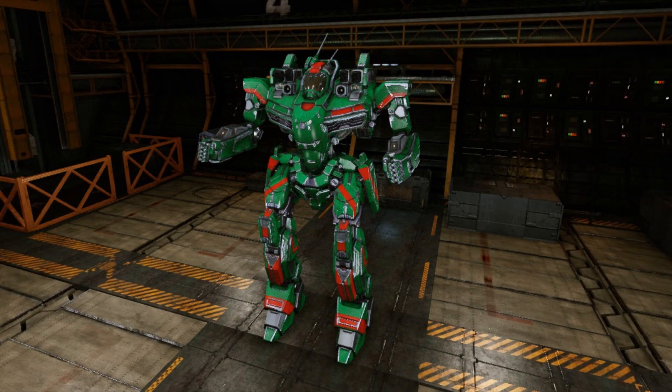The Incubus V was made by Clan Ice Hellion, always prolific users of fast light mechs in general, and they copied the original design of the Incubus but decided to create their own. This mounts an ATM-6 with two tons of ammo, two ER medium lasers, and four light machine guns.